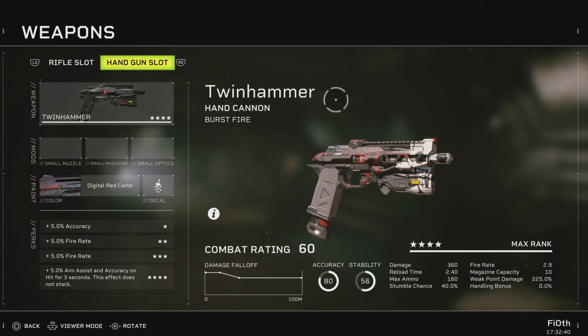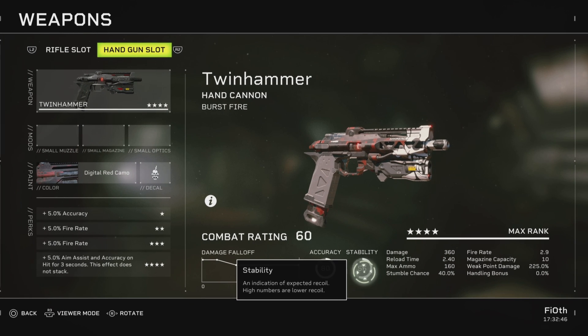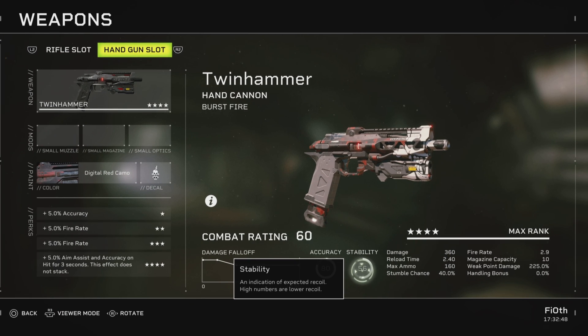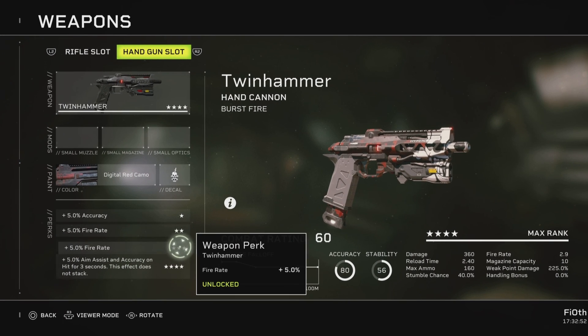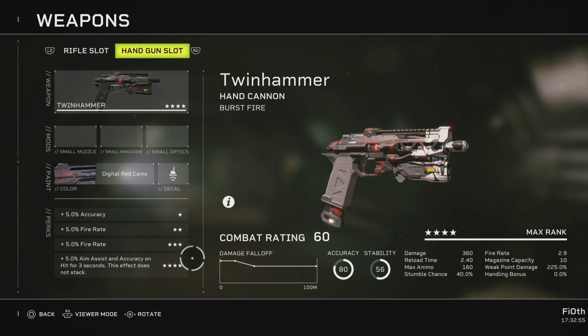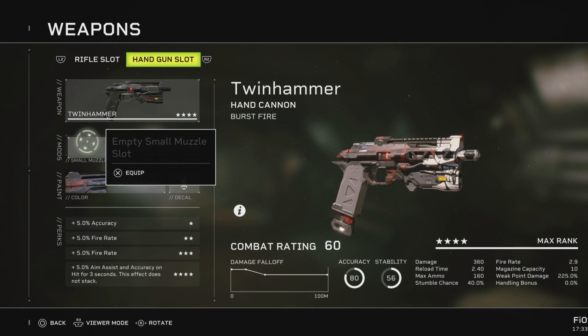Out of the box you can understand some things about this gun by looking at the stats. It's pretty accurate when it comes to its spray cone, but it's very low on stability because it kicks like a mule. Perk-wise: accuracy, fire rate, more fire rate, and aim assist plus accuracy on hit for 3 seconds — not stacking. This gun benefits from both its core stats and its perks, so we're going to capitalize on that and make it as potent as possible.